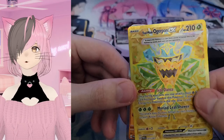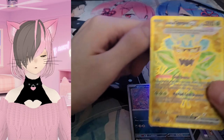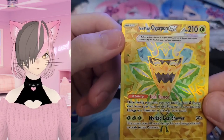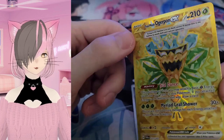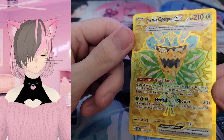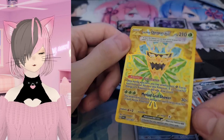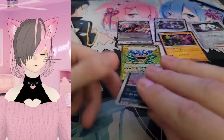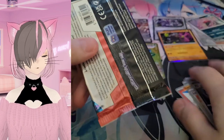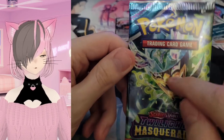So far this is a 100% worth pack — worth the blister. Let's pull him to the side and take a look. Arboliva EX. Heal Mask, Heal Dance, and Myriad Leaf Shower. Let me know in the comments if that is a good pull, because it looks really nice. There's Venipede. Last pack — and we just pulled that gold version.